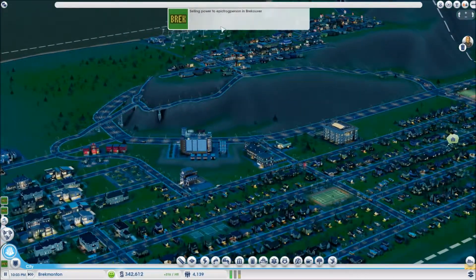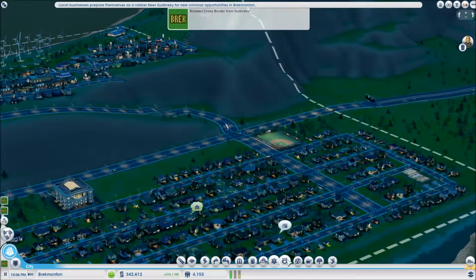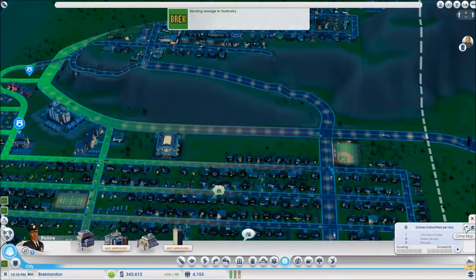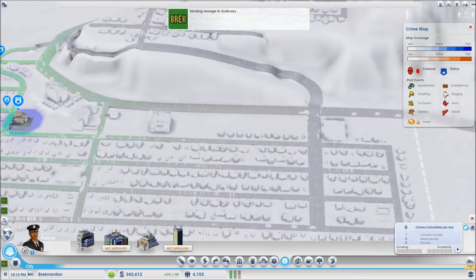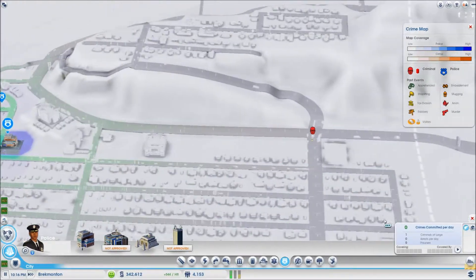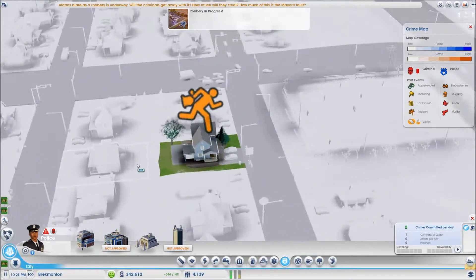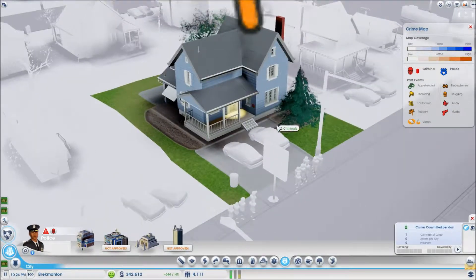Selling power to Epic. Robbers crossing the border from Sudbreki - criminal activity! Where's the crime map? There's a criminal over there - what does that guy think he's doing? I'm gonna creep on this guy. That's an armed robbery? It says just robbery. This guy just crossed the border and went right to this blue house.